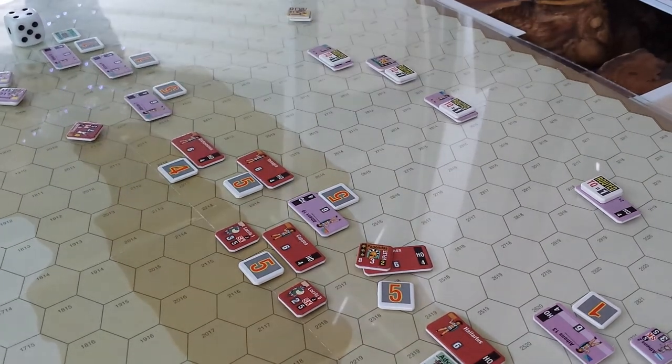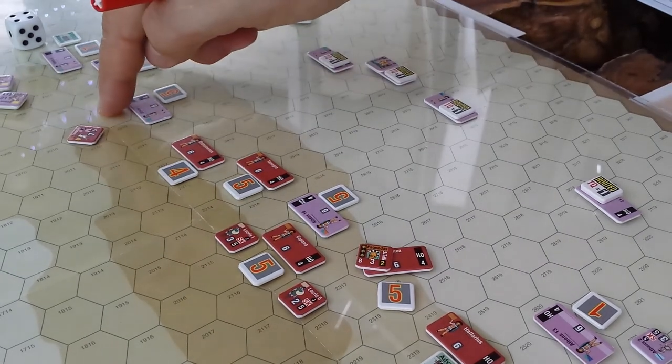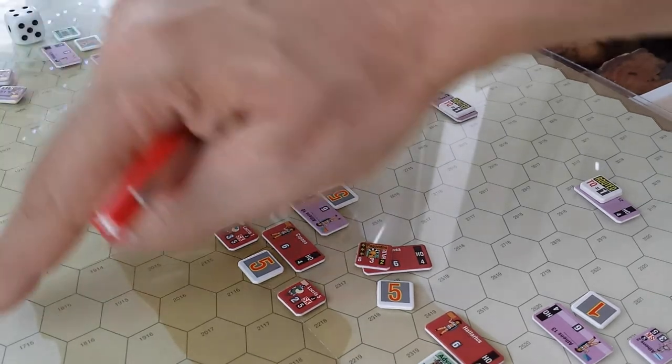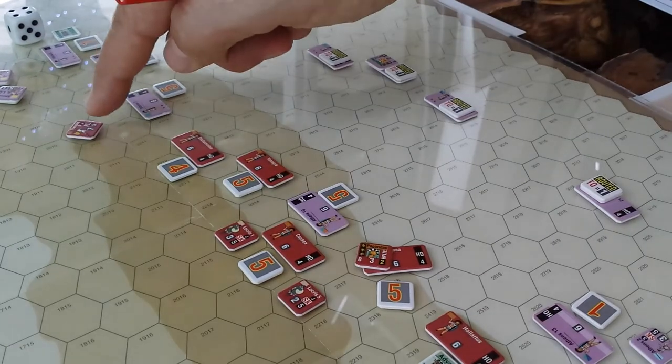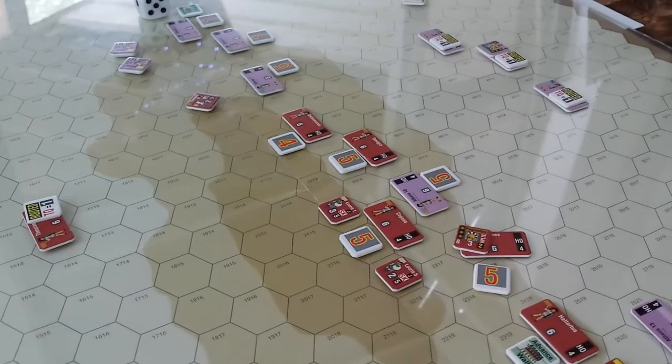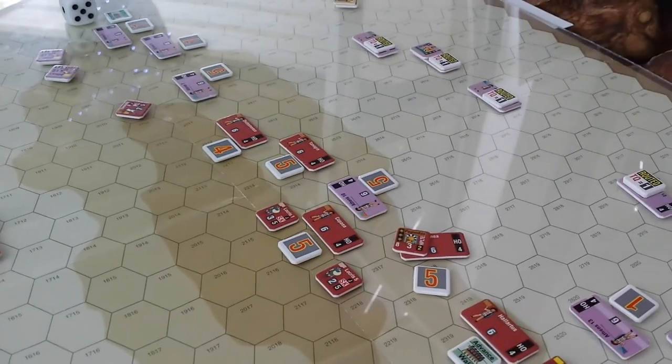They only rolled a three, and that hurt. That was a two-hex retreat — one, two, three, four. I've moved this guy one too far. Yeah, that's right. So we've got a routing unit there. That's kind of the status.